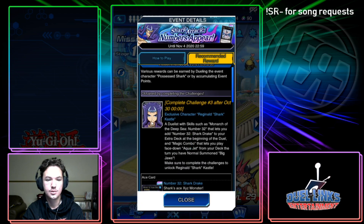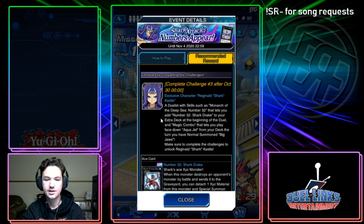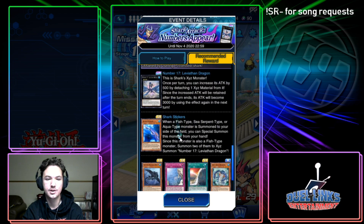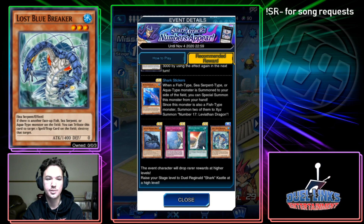We're going to get a character, so already it's a must-play event. You need characters — A, in case they have skills, and B, they're the best source of gems in the game. So obviously you want this guy. Starting at the bottom with the new cards, these are all reprints — pretty bad reprints at that — but that's okay if the other cards are good.